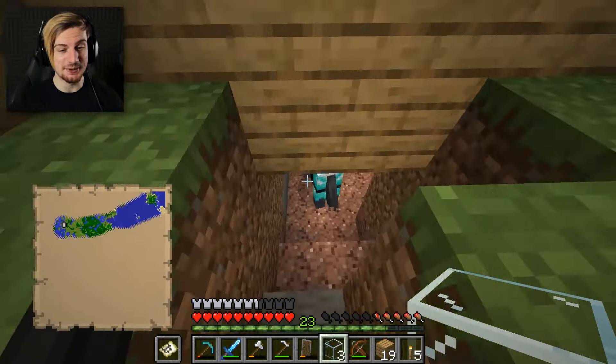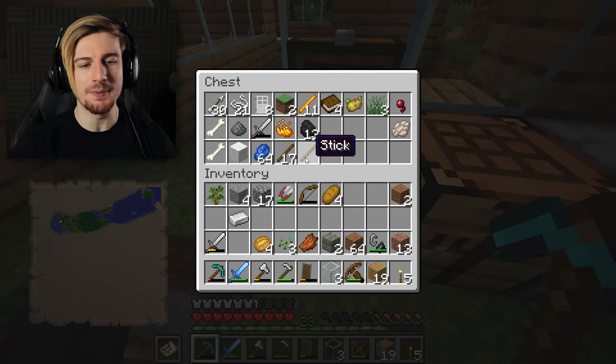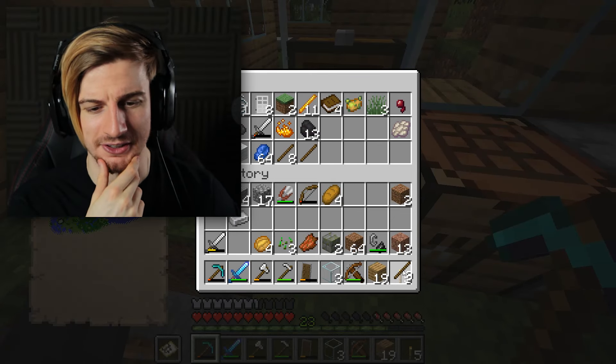If you guys didn't see the last episode, we actually managed to finally find ourselves a horse and we tamed it. There's actually quite a lot I want to do, and I want to start by making a shovel before I forget — I've forgotten to do that like six times already. Two sticks followed up by one singular iron ingot — perfect. Let me go ahead and pave a small way out here so the horse can actually proceed and get out. He seems determined but then gives up. Maybe the bed's in the way.